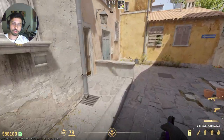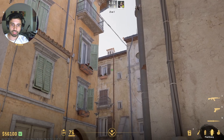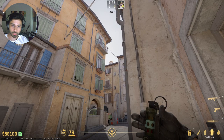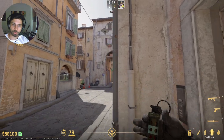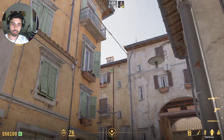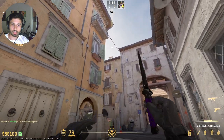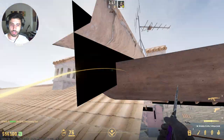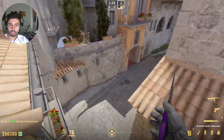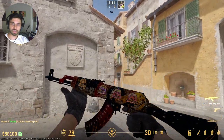Immediately after that, you're going to throw a flash for arch side from here. You can technically throw a flash like this — aim at the height of this window on the left side of this pipe, run one step and jump throw — but I recommend you expose yourself a little. Aim at this line between these two things and just run as much as you can and jump throw. That flash will bounce off this thing and pop right here, hitting anyone playing around here trying to hold arch, so it's a pop flash for them.